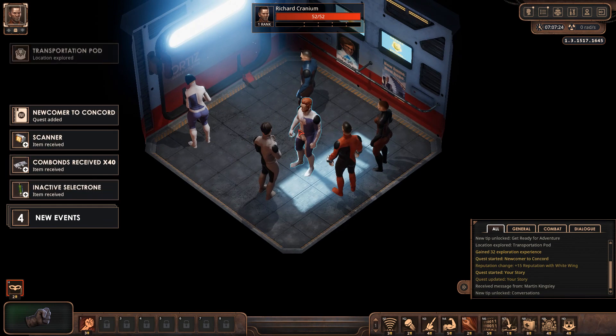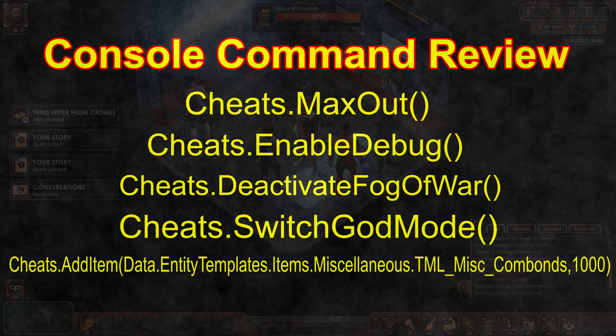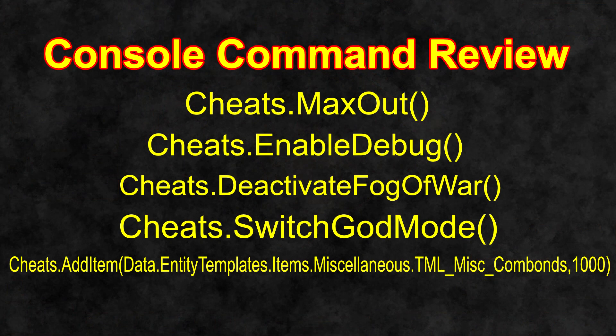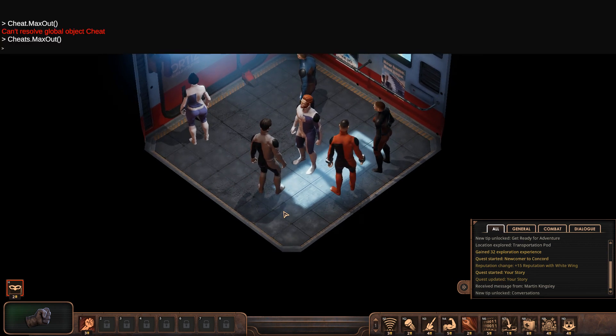All right, I'll flash the command on screen and we'll edit it in post. Now that we've flashed that on the screen, we shall put it into the cheat window, and we're actually going to increase it a little — there we go, 100,000.